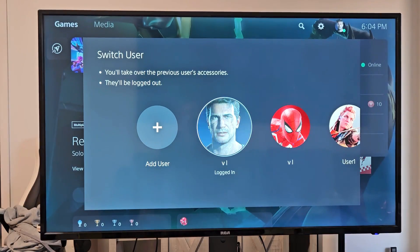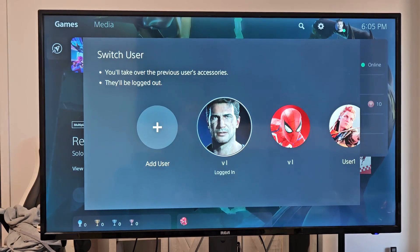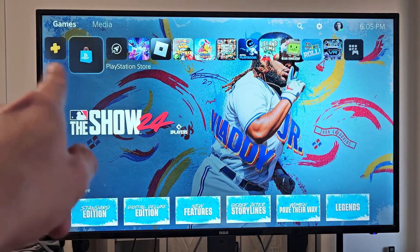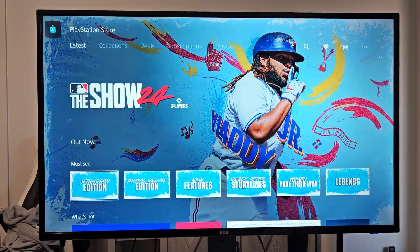The first thing we want to do is go to the PS5 and log into the account that you want to use that gift card for. Then move over to the left and go to the PlayStation Store, and go ahead and select that.